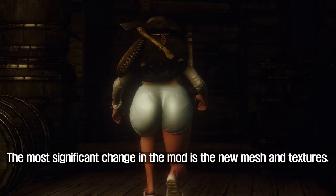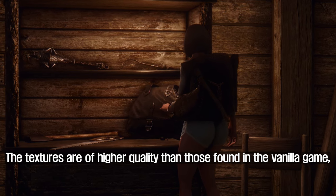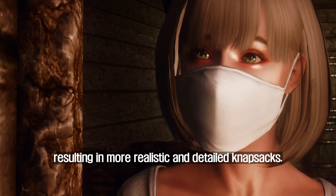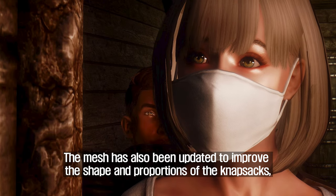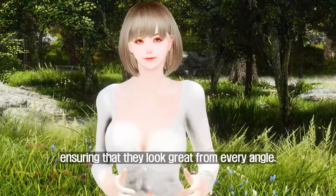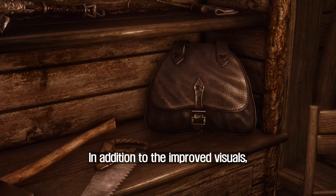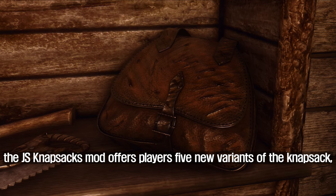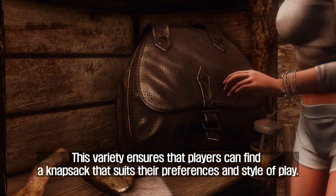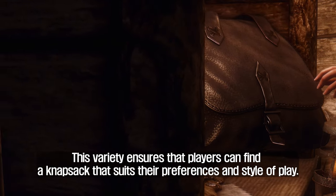The most significant change in the mod is the new mesh and textures. The textures are of higher quality than those found in the vanilla game, resulting in more realistic and detailed knapsacks. The mesh has also been updated to improve the shape and proportions of the knapsacks, ensuring that they look great from every angle. In addition to the improved visuals, the JS Knapsacks mod offers players five new variants of the knapsack, each with unique designs and colors, ensuring that players can find a knapsack that suits their preferences and style of play.